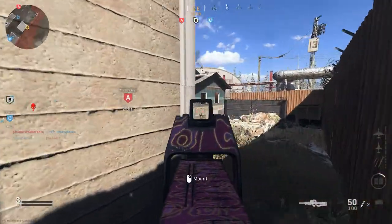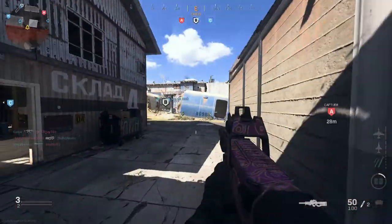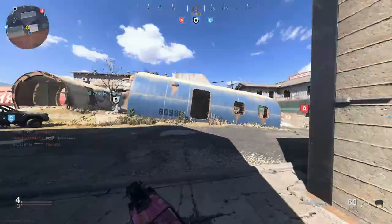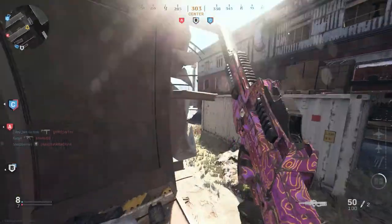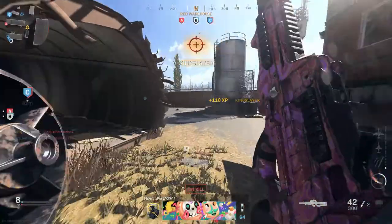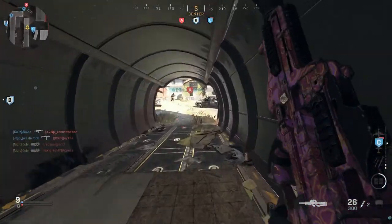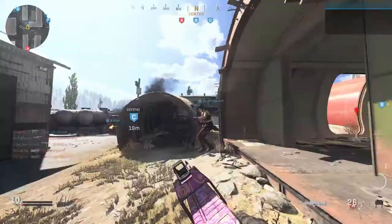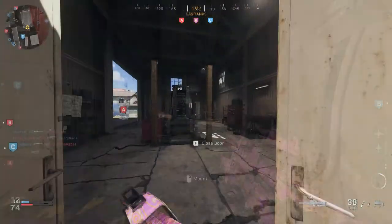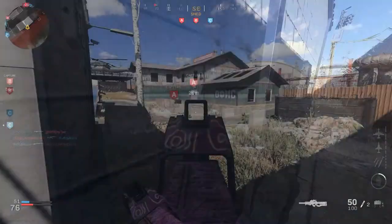Coming in at number four we have Scrapyard. This is a map that I believe was a ground war map before and they just added it in Season 4. The first day it came out I was like okay, this map seems a little weird, I've never played it before but I'll give it a chance — and then a few weeks later, yeah, I hate it. It's just way too open, the spawns are kind of whack, and there's really no good way to be in the middle of the map because you shoot one person and then their whole team just comes up behind you in the plane.